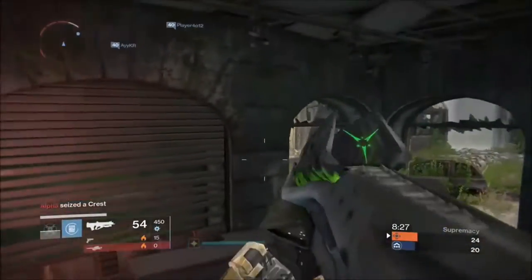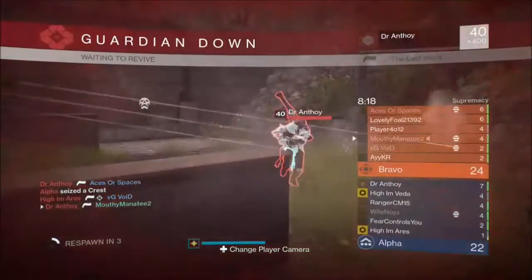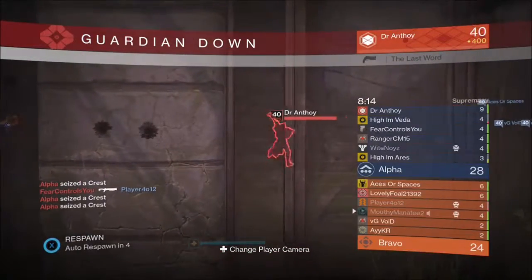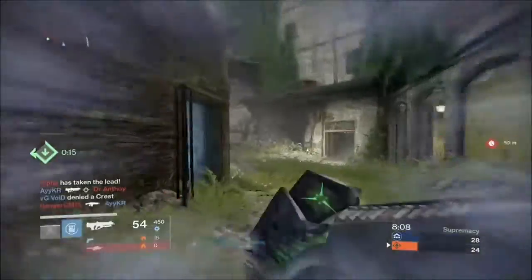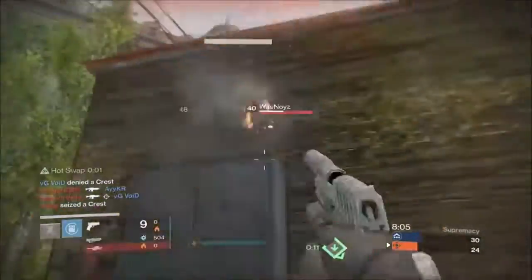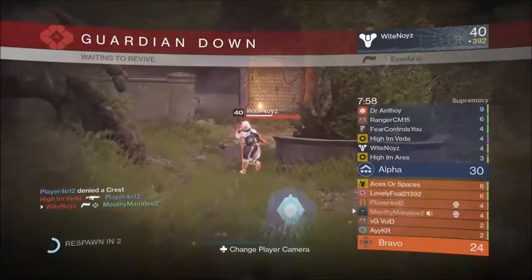Once you get the Husk of the Pit drop, you then have to kill Thrall, Wizards, or Knights to unlock the Cannibalism node. Once you unlock it, the weapon turns into the Eideon Ally. You then go to the Speaker, he gives you some Motes of Light, and you level up the Eideon Ally all the way.